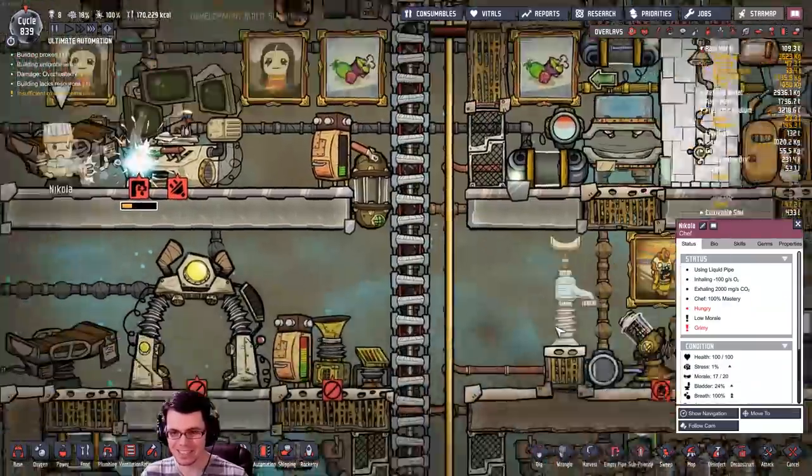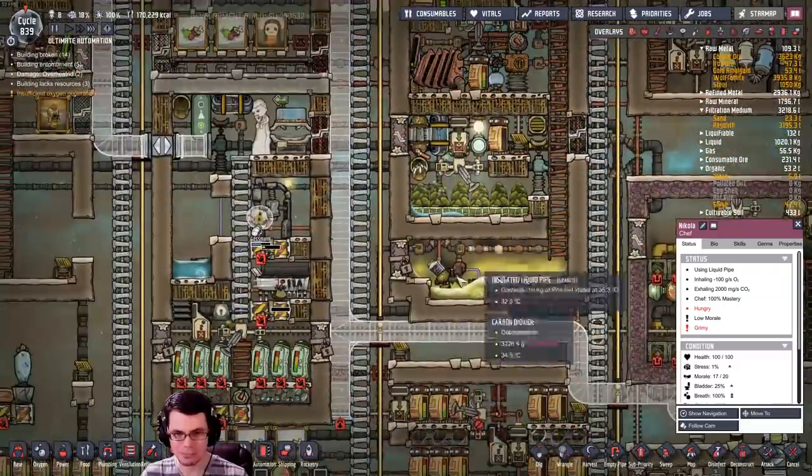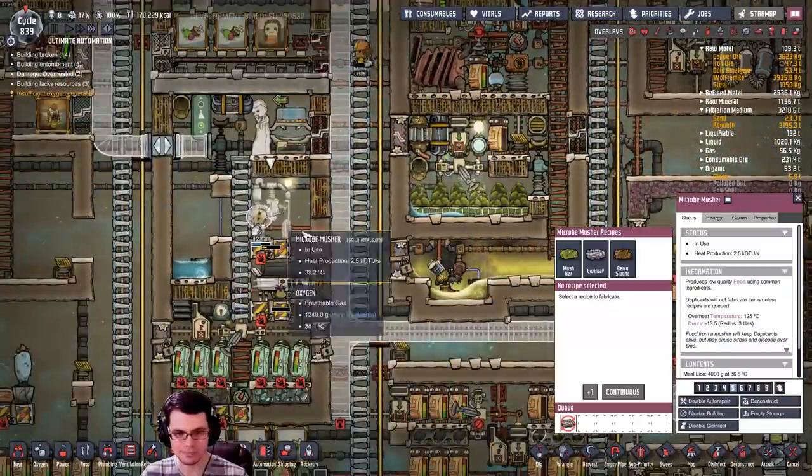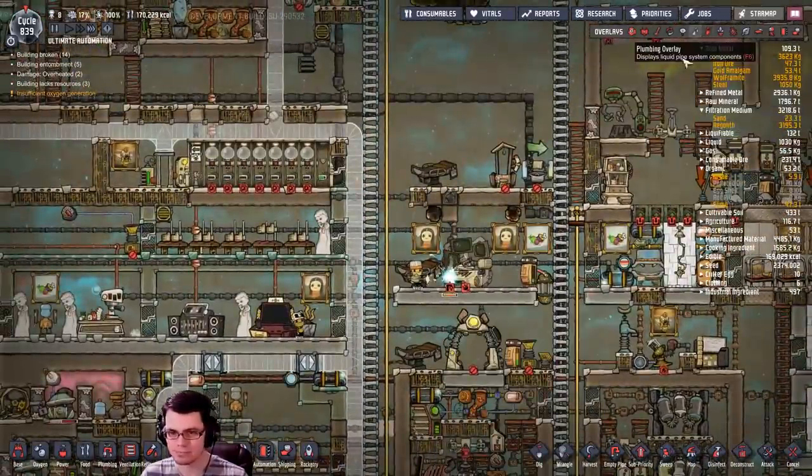Just look at Nicola go. Where does that water go? I think it's probably going to the farm - yep, going to the food, not the farm. Let me just cancel that.